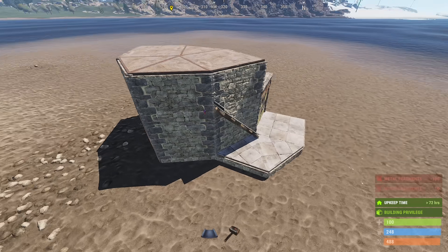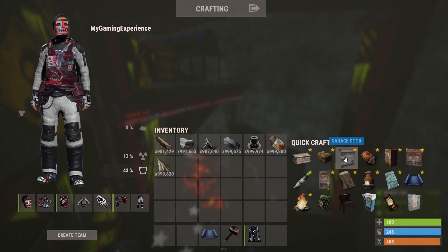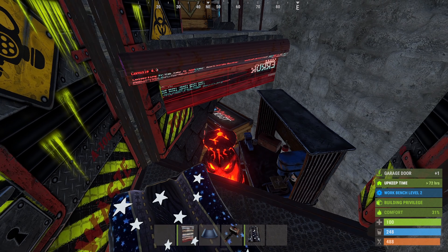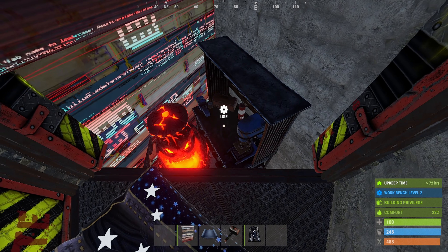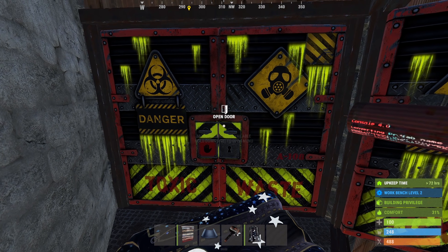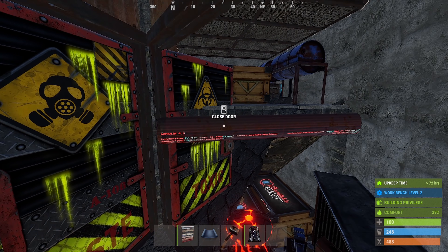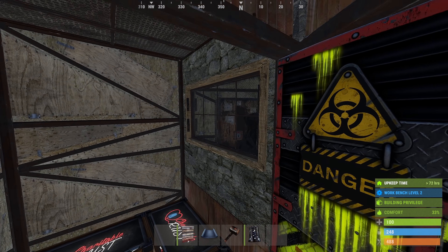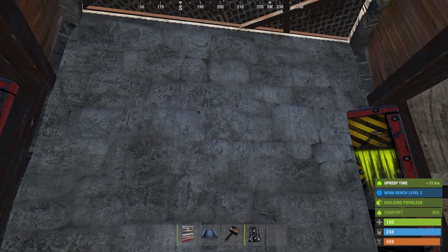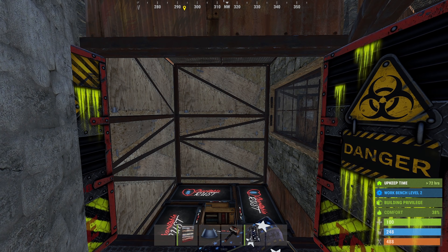Upgrading this will prevent the roof raid, but it creates one weakness, which we'll talk about now and fix with garage doors. The first garage door should definitely go right here. You will have to pick up the workbench and furnace to place it — face the top part this way so that it doesn't stick through the roof. The second garage door you get should go right here. This is because the TC is behind sheet metal and so is the main loot, which is 8 rockets. That leaves this wall, which is only 4 plus 1 for the sheet door, totaling 5, which is considered a shortcut.